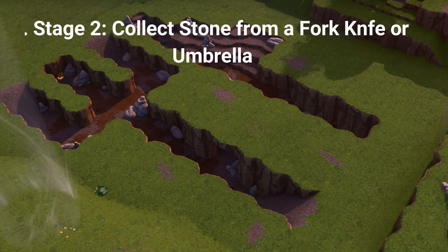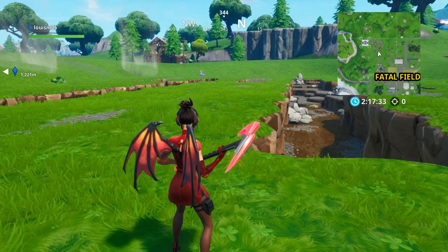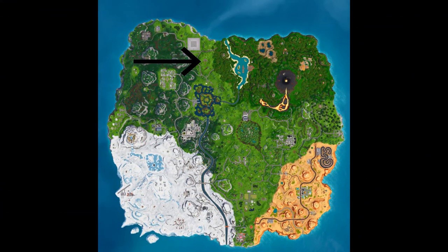Stage 2 of the fifth challenge is to collect stone from a fork knife or umbrella. Collecting 100 stone gets you 2 battle stars or 200 XP. The fork knife is near Fatal Fields — simply land there and mine the stone. If you are on the other side of the map, go to the umbrella, which is to the north of Loot Lake.